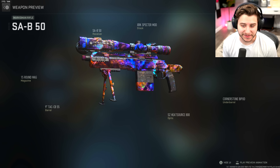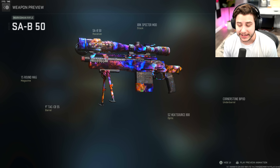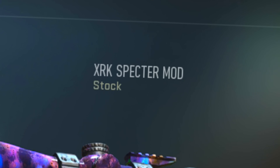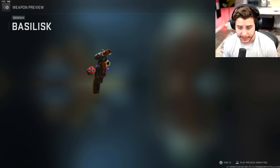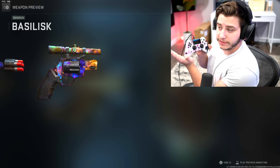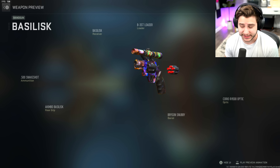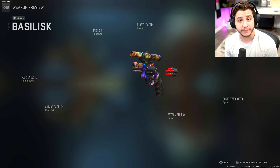We're rocking with the SAB 50 marksman rifle. The class setup has a nine-inch tack barrel, a 15-round magazine, SZ heat source 800 sniper scope — which is a thermal sight — a bipod that's going to do absolutely nothing, and the XRK Specter mod stock, which is basically no stock. Our secondary is the Basilisk revolver pistol using snake shots, akimbo, a snub-nose barrel, a sniper scope fitted for a pistol, and the speed reloader.